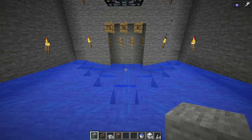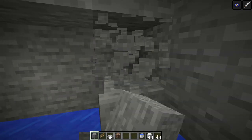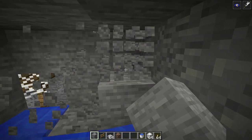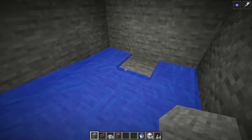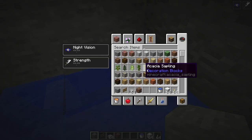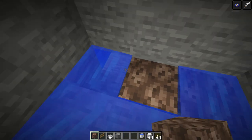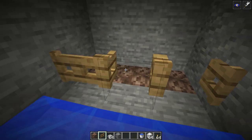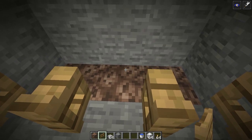Now we want to start making the elevator. We've already dug in one block; we need to dig down another few blocks — two more and then one more. At the end, take out three blocks and place in soul sand at all three positions. Then run fence gates all across the blocks just before the soul sand, so you have one, two, and then a fence gate, and then the soul sand.